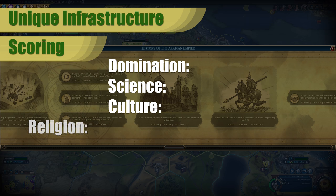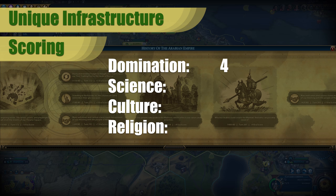The overall scores for the Madrasa are: Domination, I would give it a 4, because both the faith and science can really help push a domination victory. Science, I would also give it a 4 — it's a university at baseline, but you do get a little boost and that can be doubled with the right policy card. Culture, it's a 0 — there's nothing here that really helps your culture. Religion, however, I would give it an 8. Being able to double up on that adjacency for the campus district, especially if you put it in the most prime location next to mountains or rainforests, can really escalate your faith per turn production.